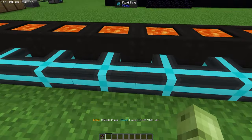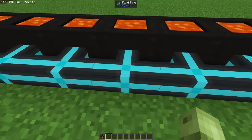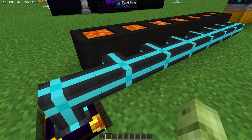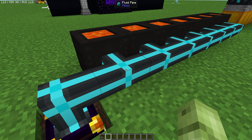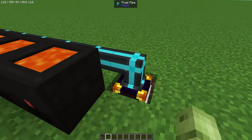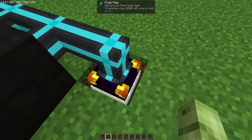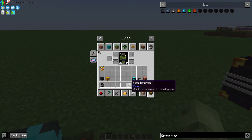I love the Pipes mod — with Zpipes you get three different pipes: fluid, item, and energy. Or you can get the universal pipe which combines all three and runs all three item types through one pipe. I use the universal ones to feed my phytogenic insulators growing on my Mystical Agriculture farm. For the lava setup, I use an ender tank and fluid pipes — you just need to make sure you set it to pull using the wrench.